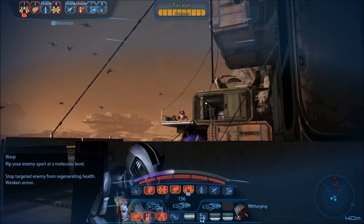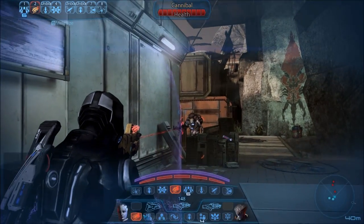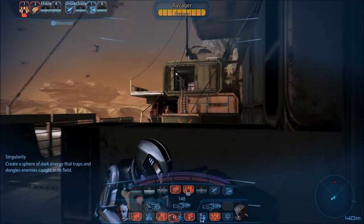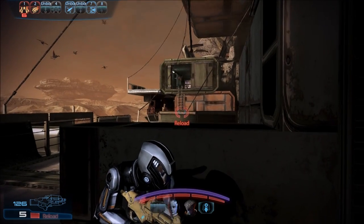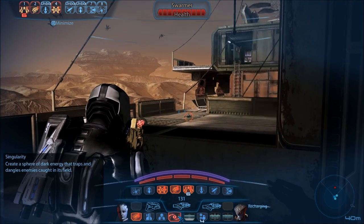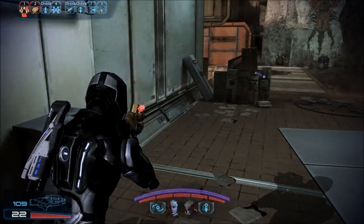Up there too. Ow, they're throwing grenades. Oh, there's a guy right there. Get the hell out of here. Oh, there's those little things. I just pulled it to pieces. Cool. Data — 2,500 credits. Can I save now? Nope.